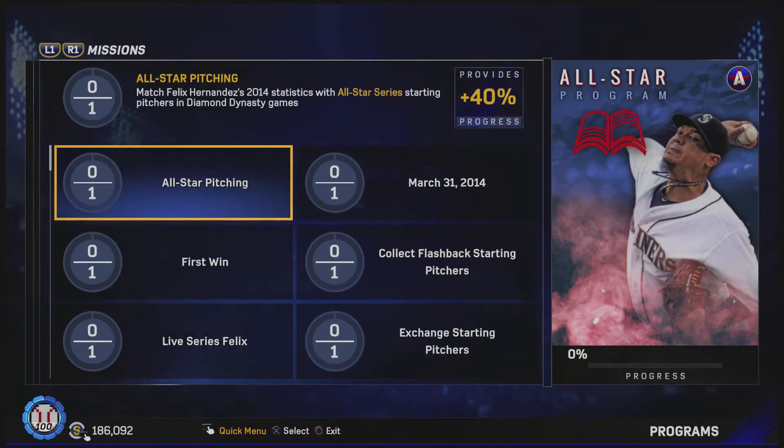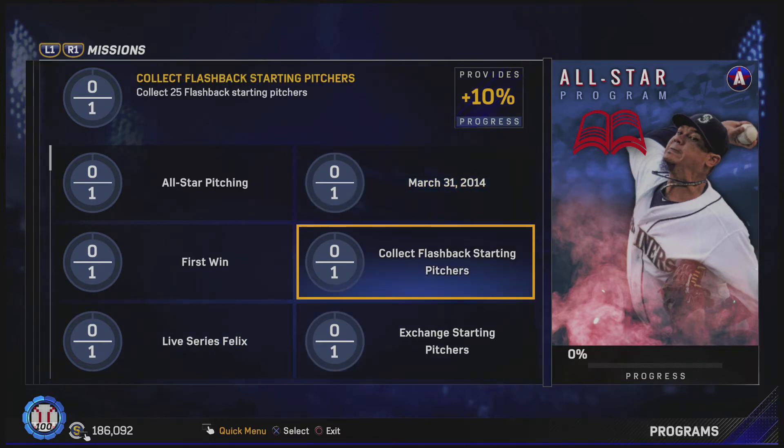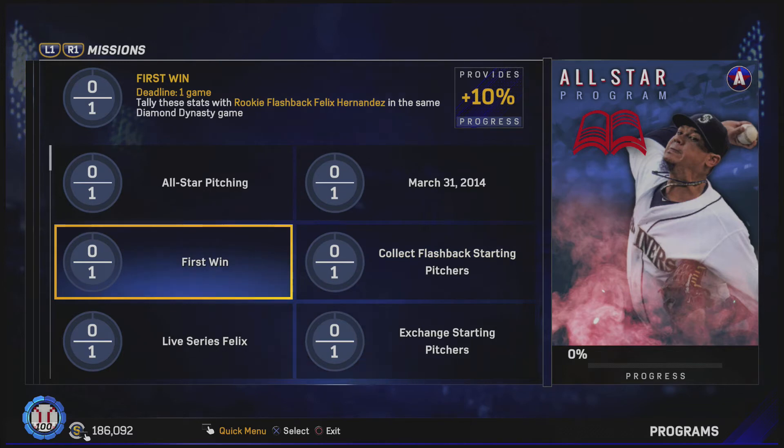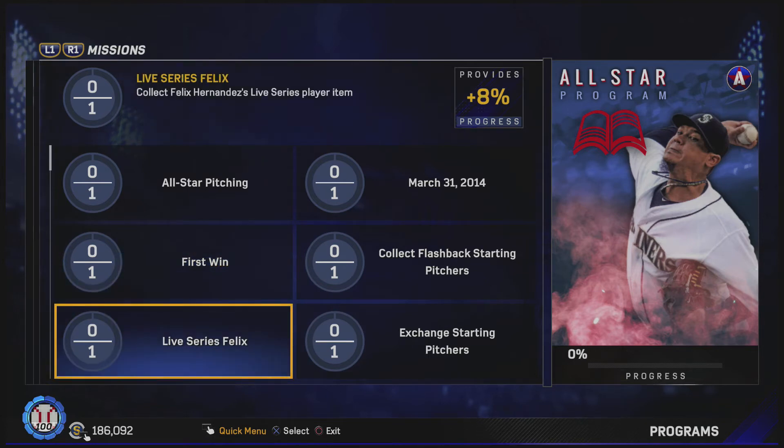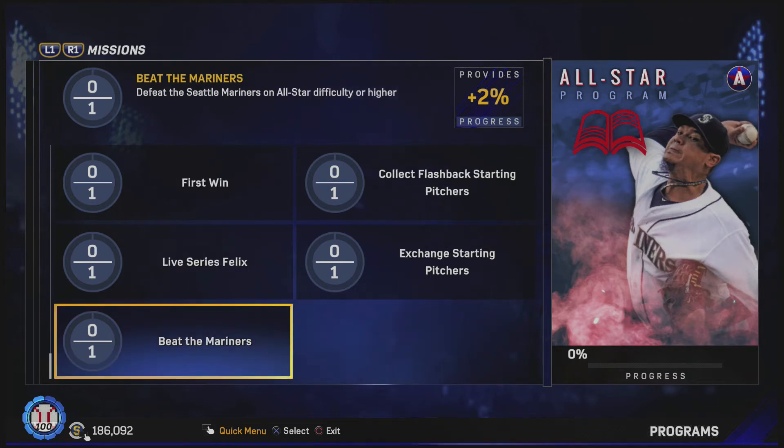The missions for this: we have to match King Felix's 2014 statistics with all-star series starting pitchers in Diamond Dynasty. Overall that's 40%. We have to match the March 31st 2014 stat line — 11 strikeouts and get the win — that's 10%. We have to collect 25 flashback starting pitchers, that's 10%. We have to tally stats with rookie flashback Felix Hernandez in the same Diamond Dynasty game — this one might be difficult — that's 10%. We have to collect Felix Hernandez's live series player item, that's 8% — his price is gonna go up like crazy. And then we have to exchange live series starting pitchers for 20%, and defeat the Seattle Mariners on all-star difficulty or higher for 2%.